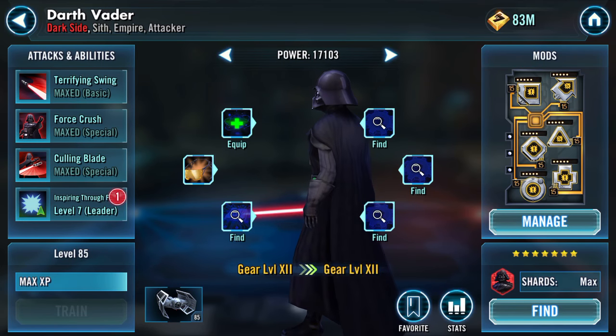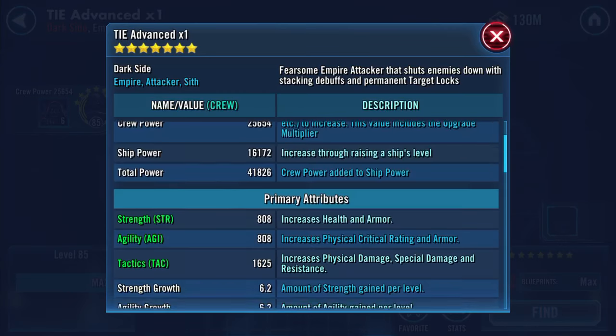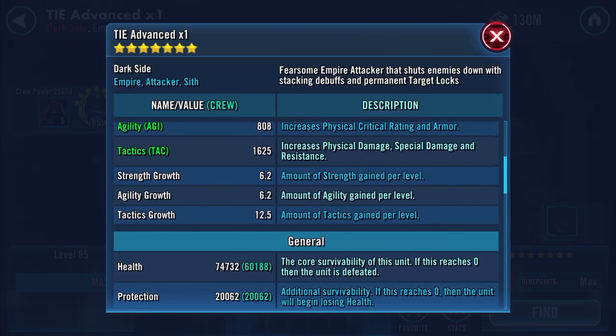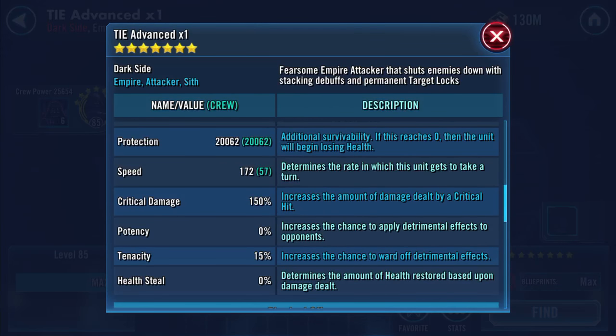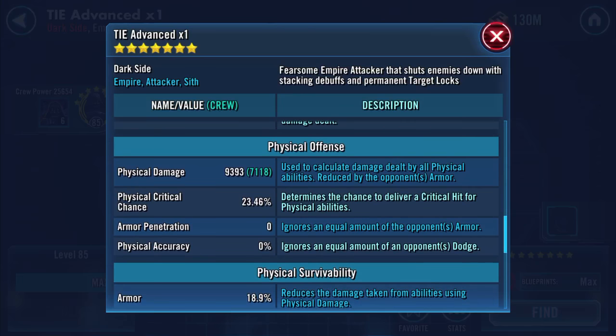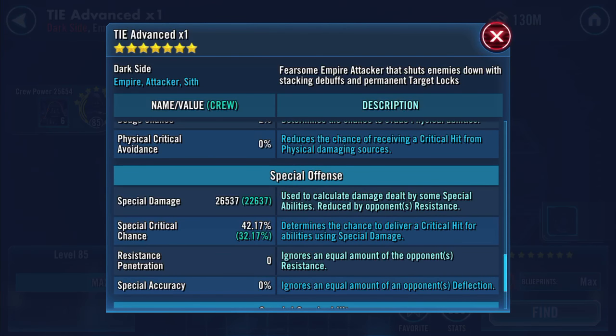Equipping that adds another 682 to my galactic power. Coming into the ship, we've gained speed and health: 74,732 health, 20,000 protection — just over 94,794 combined. 172 speed, 9,393 physical damage, 23.46% physical critical chance, 18.9% armor, 2% dodge chance, 26,537 special damage, 42.17% special critical chance.